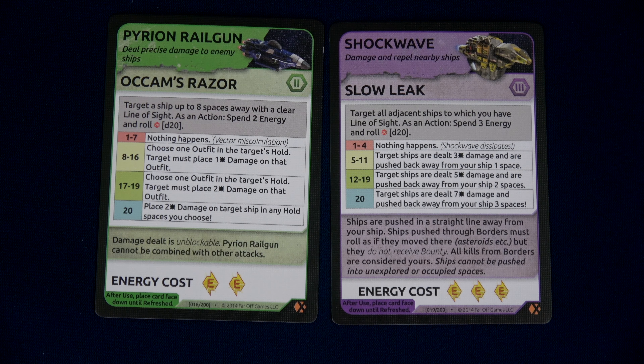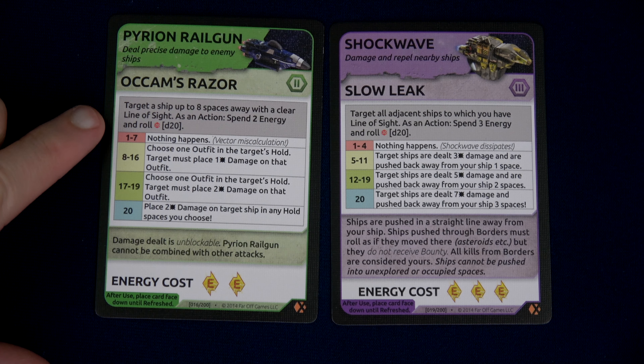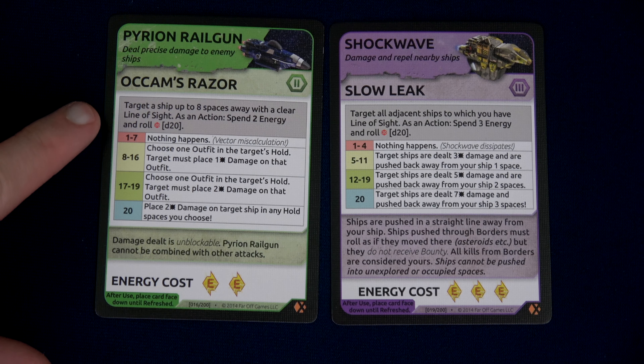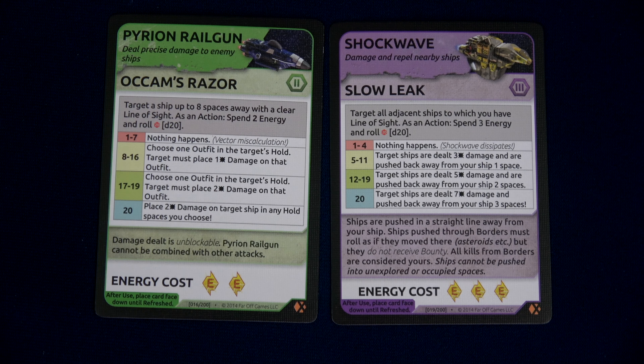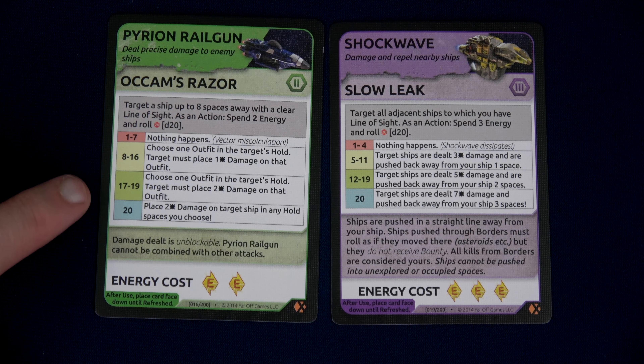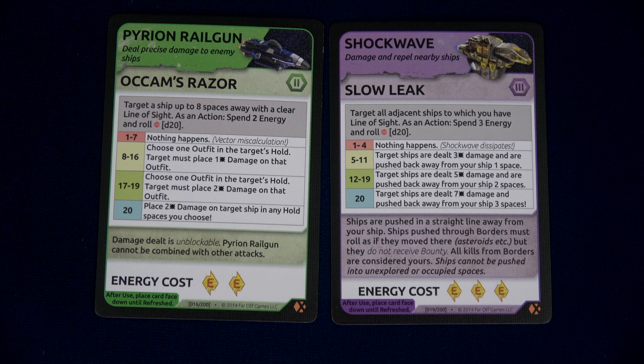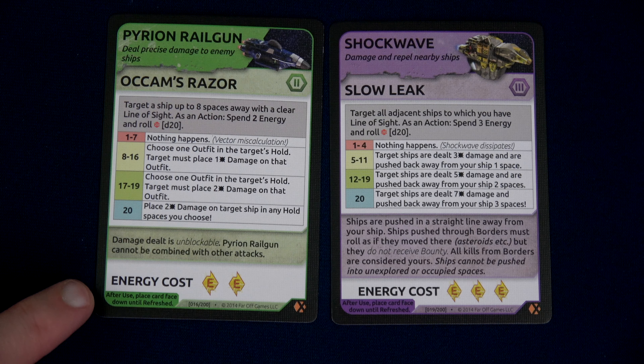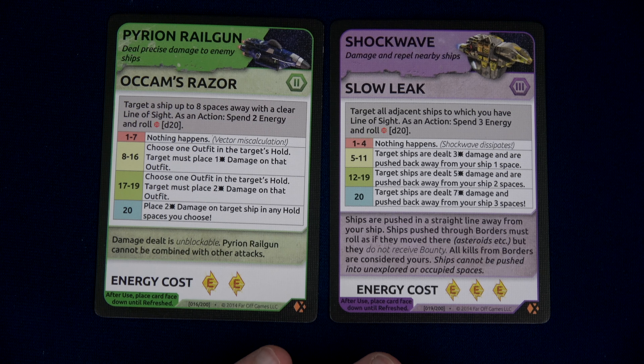I did this because I had a total of 16,000 credits: 5,000 for the first ship, 8,000 for the second — that's 13,000 — and then 3,000 for our blaster for 16,000 credits total. This is by far the most fame I've ever gained in one turn — that's seven fame! We gained two because we leveled up our ship twice, once to level two with the Ocom's Razor and once to level three with the Pyreon Railgun. This weapon lets us target a ship up to eight spaces away with clear line of sight — as an action, spend two energy and roll. We also have our Shockwave ability from Slow Leak: target all adjacent ships, spend three energy, deal three damage and push one space away.